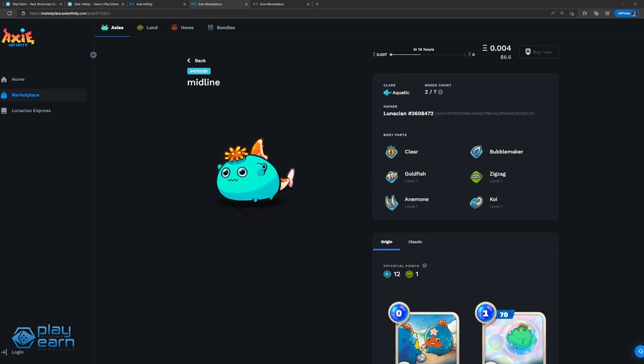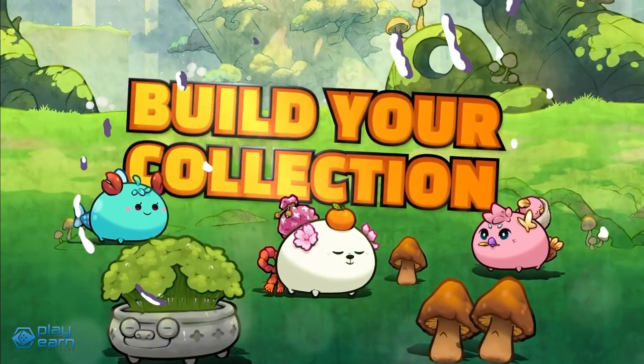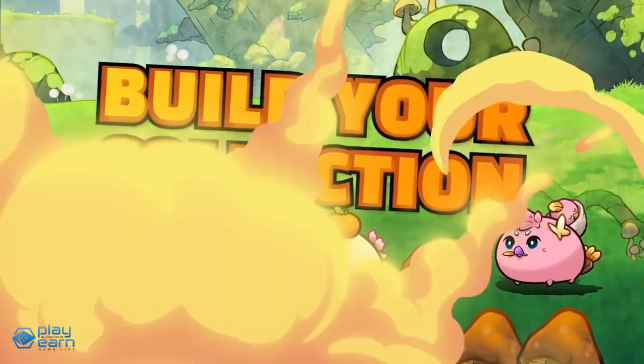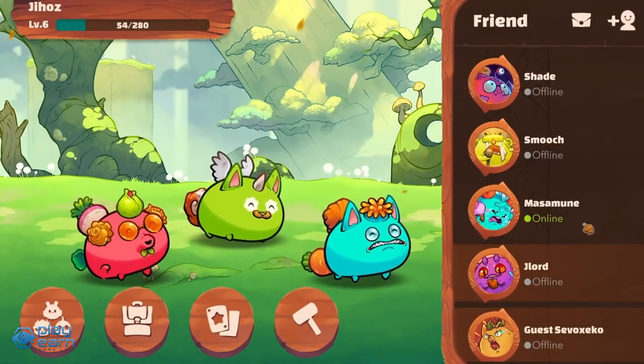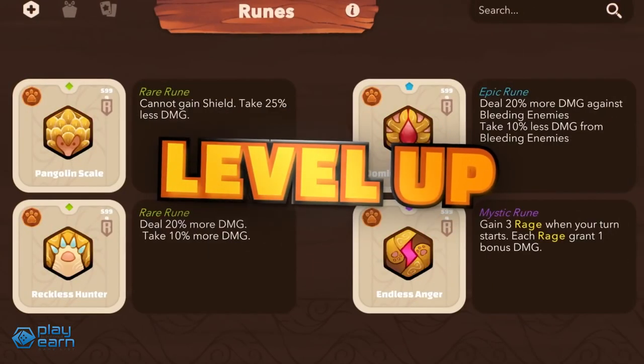To determine these stats, an Axie's body parts come into play. The different body parts are eyes, ears, horn, mouth, back, and tail. The horns, mouth, back, and tail also determine which cards an Axie can use in fights, or the moves that are available to them. Axies also have classes, similar to types in Pokemon. Classes have strengths and weaknesses depending on the class they are facing. The classes are Beast, Aquatic, Plant, Bug, Bird, Reptile, Mech, Dawn, and Dusk.